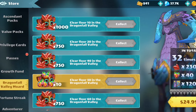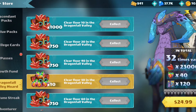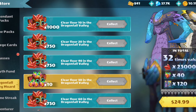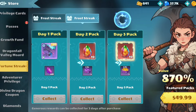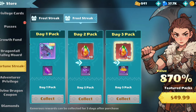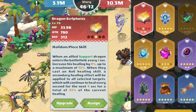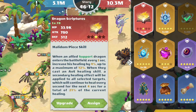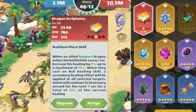Dragonfall Valley Horde sounds good, especially in the early game whenever you're running low on resources to upgrade your dragons, but I promise you don't need this. The fortune streak is also very hit or miss. I've purchased one of them myself because one of them is $25 and it comes with a red halodome piece. Red halodome pieces are the rarest and most exclusive pieces of gear in the game, so any way you could get your hands on them, you're going to want to get after it.